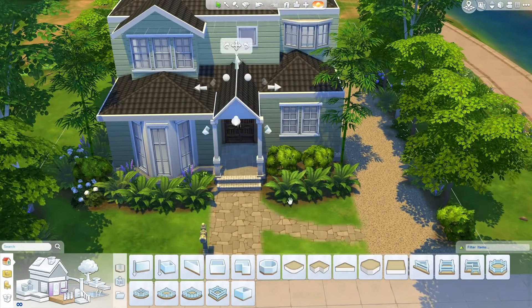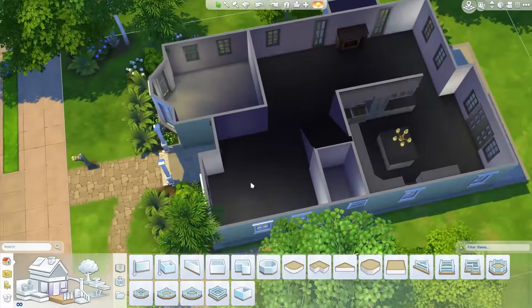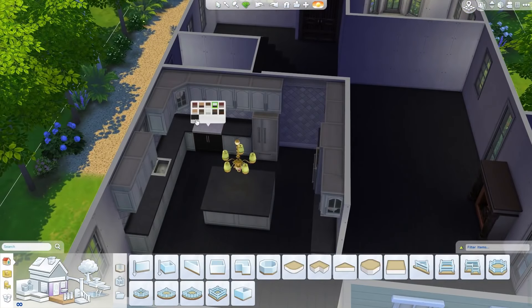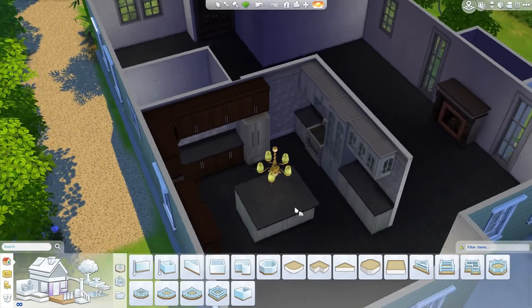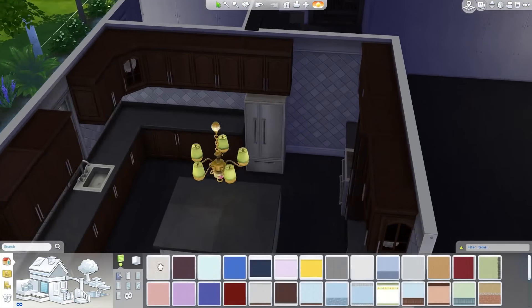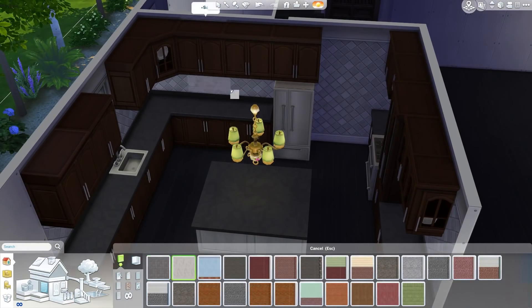One thing I really like about The Sims 4 cabinets is that the island snaps together really nicely. In The Sims 3 I had to put in a cheat and then line it up — a big mess. In The Sims 4, nice square islands like that are really easy to do.